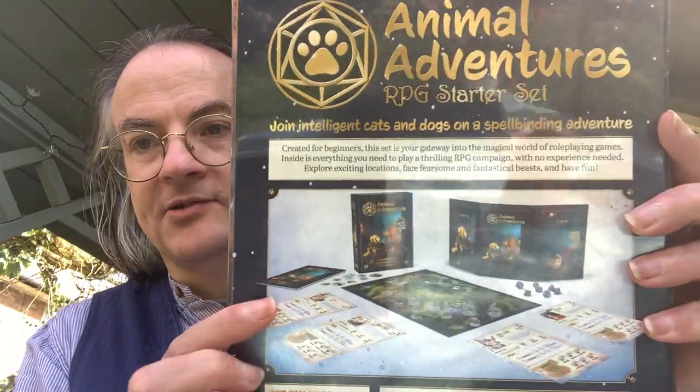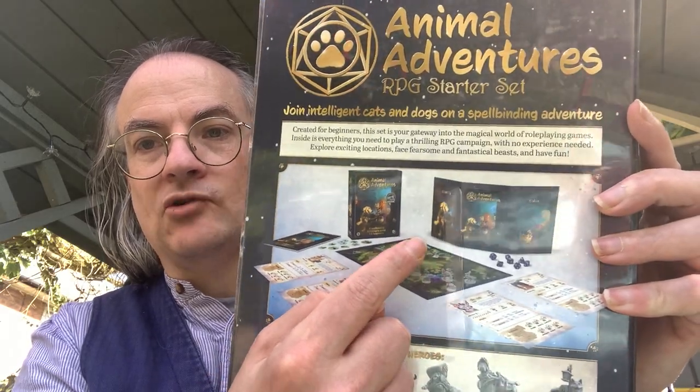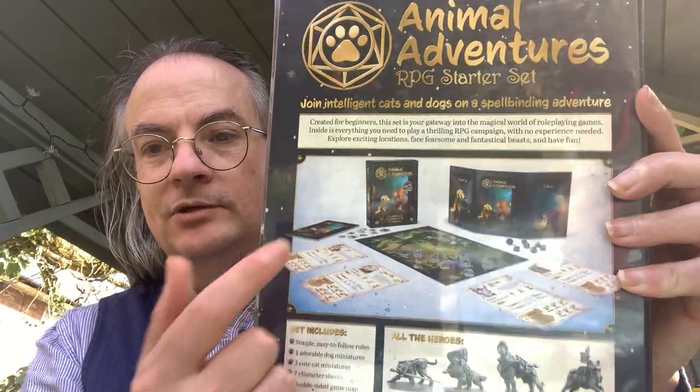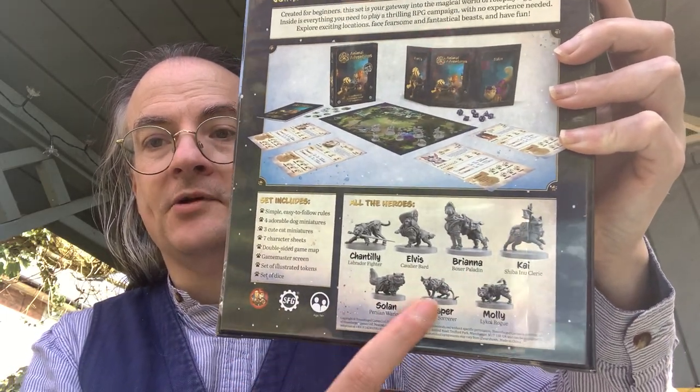Let's show you on the back — that's the contents. In terms of the components you've got character sheets, battle map, area gems, shield, basic background, basic rules and scenarios. Then you've got the miniatures: four dog miniatures, four cat miniatures. The set includes easy-to-follow rules, adorable miniatures — three cute cat miniatures — seven character sheets, a double-sided game map, game master screen, a set of illustrated tokens, and a set of dice.